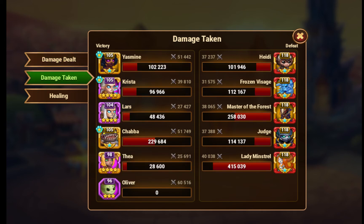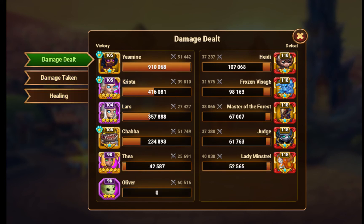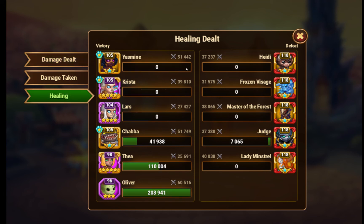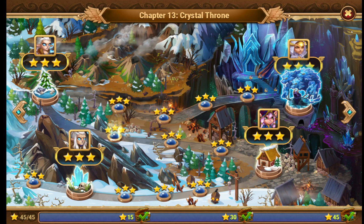Damage taken: Lady Mistral was the most. Judge has 114,000 health. Hendy has 101,000. Shabba took 209,000 damage. And Oliver healed a lot. Thea also healed Shabba a little bit. That's been Warmer Warmer — thank you for watching, please like and subscribe.